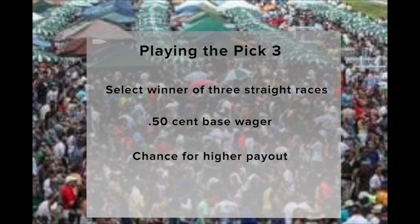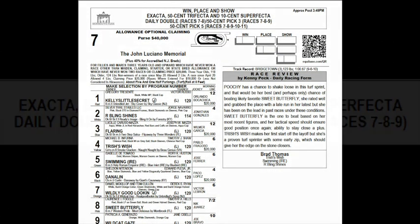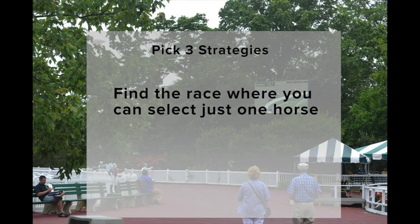Here's the strategy to get you started. The daily racing program will tell you what races start a Pick 3. Look at the top of each race page to see if a Pick 3 is listed as an available bet. You'll notice most races do start a Pick 3. Once you figure out which three races you want to bet, the first thing you want to do in any Pick 3 sequence is find the one race where you really think your horse is going to win. That means you can single that horse on your ticket, meaning you're selecting just one horse in that race.